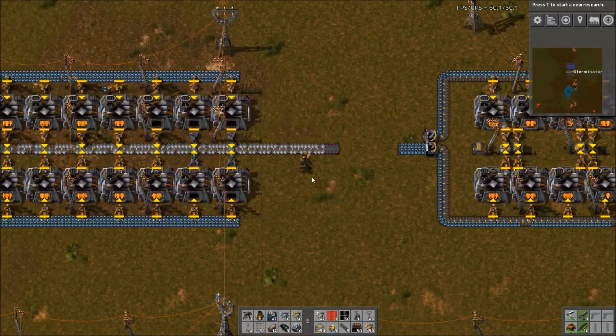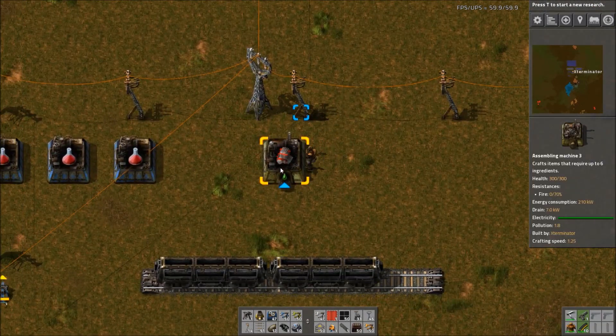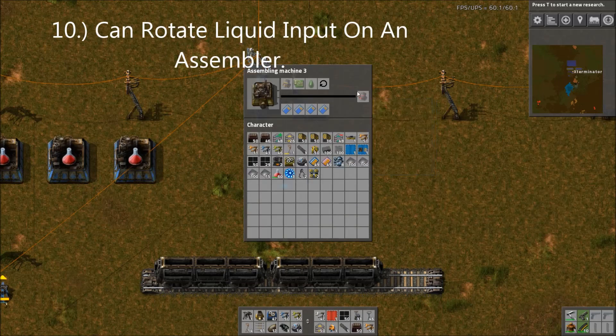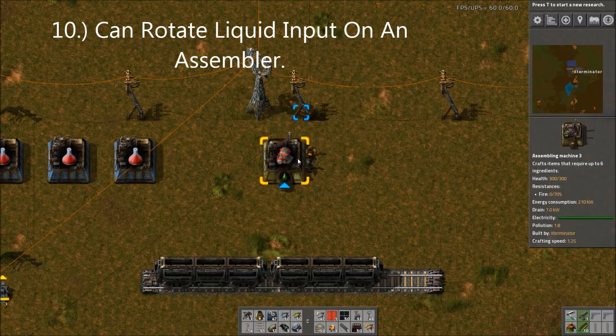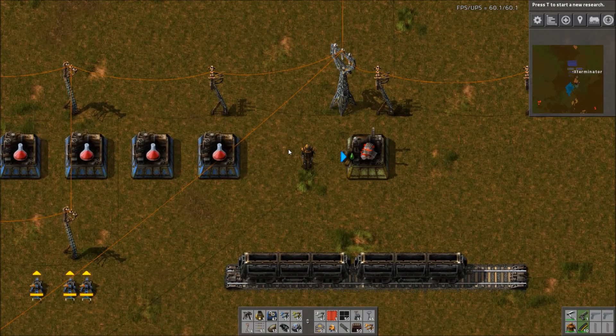Number 10: You can rotate assemblers with the R key. This really only applies when an assembler takes in a liquid — for example, when making engine units which require lubricant. Rotating it can make things much easier logistically when planning your layout.